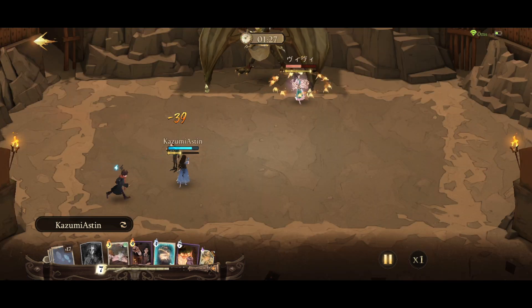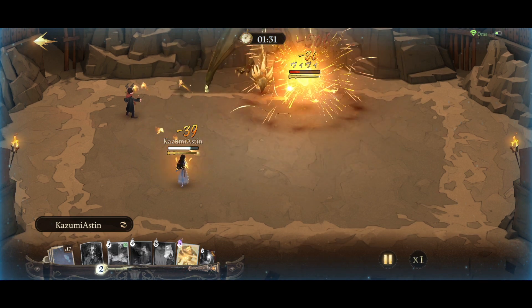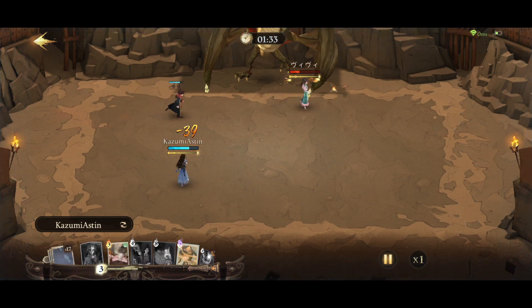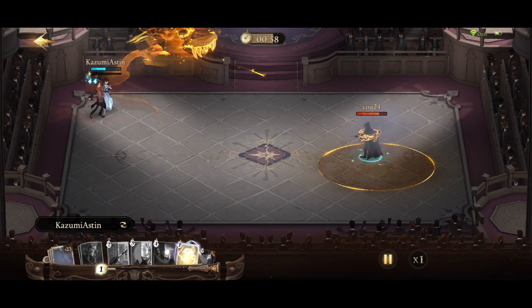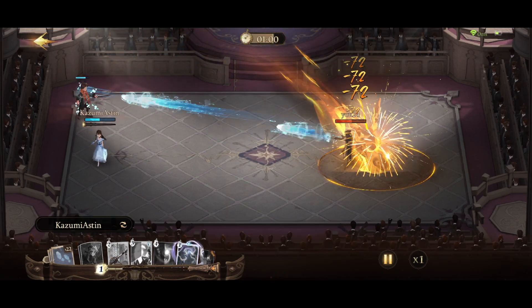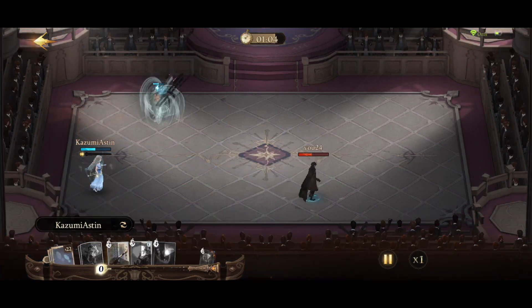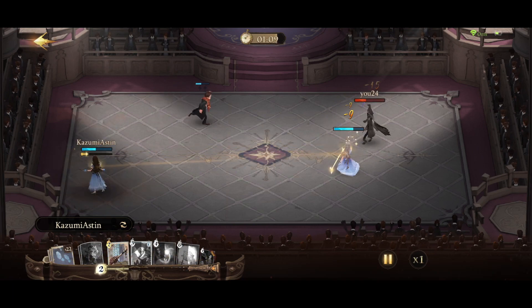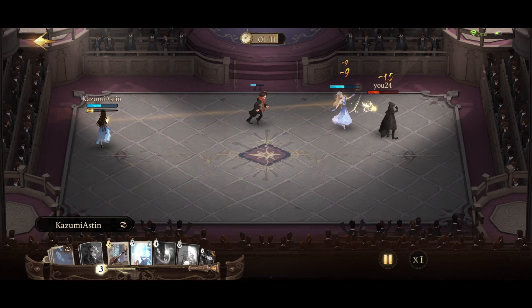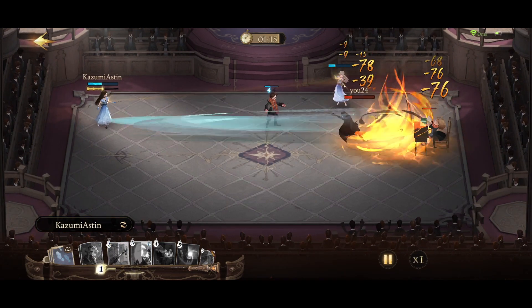If there's a 2 or 3 MP difference, HPT's attack will explode and slow the opponents within the range of explosion. Finally, if there's at least a 4 MP difference, HPT will deal extra damage equal to 10% of the HP lost by the opponent — meaning the more low HP your opponent has, the more damage Harry Potter does.